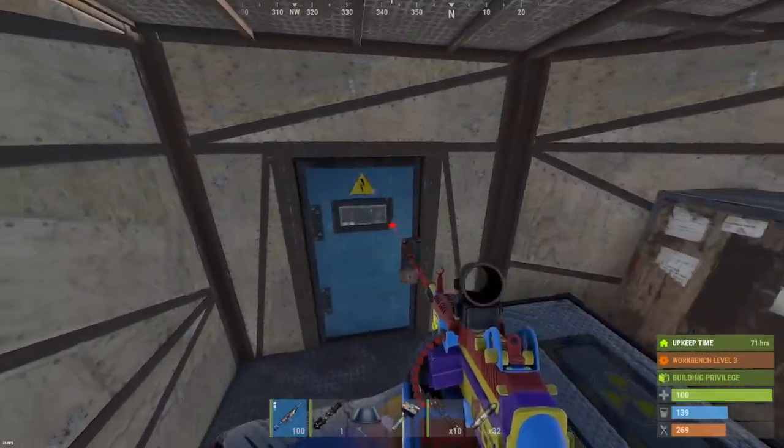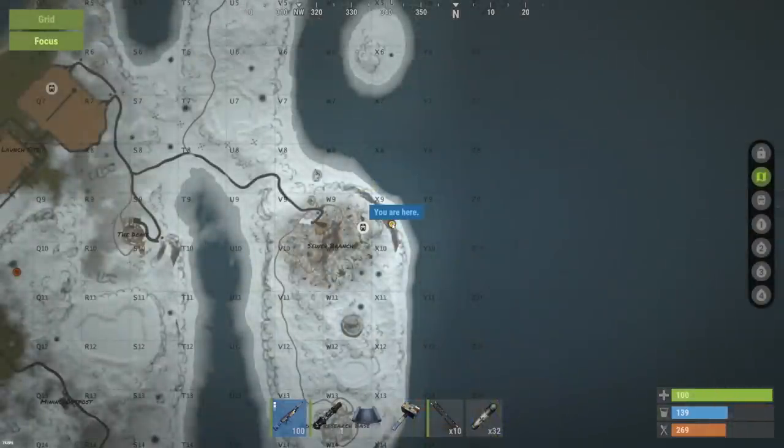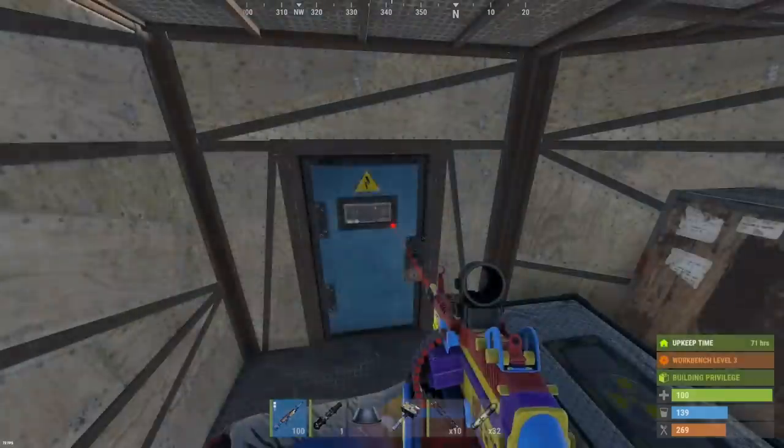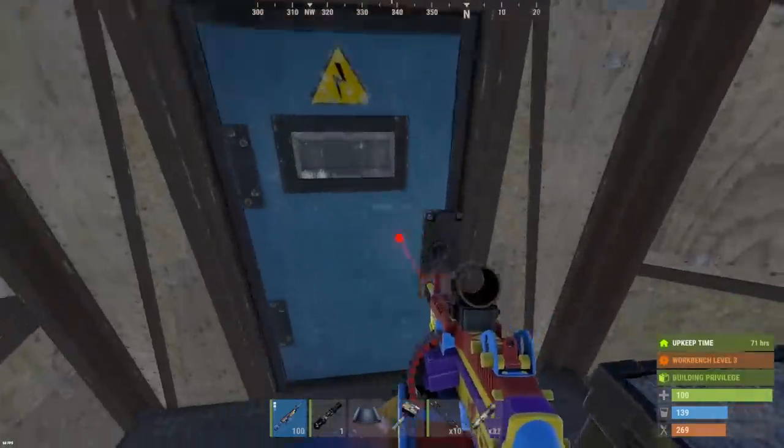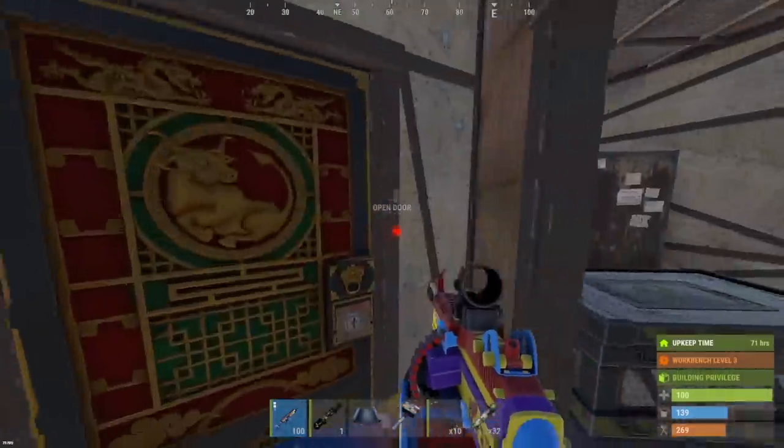What's up guys, back with some more raids today. I've got a nice cliffside armored bunker that looks extremely promising. If we can just raid this thing for cheap, we only brought in 14 C4 and 9 rockets. Let's scout it out and see if there's any good weaknesses to blast into.